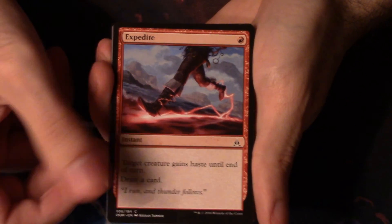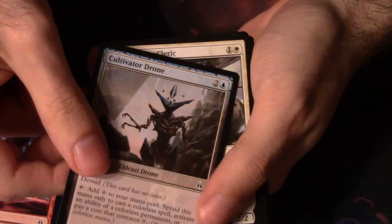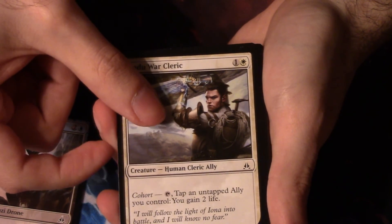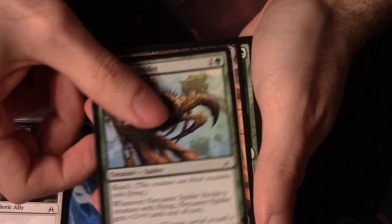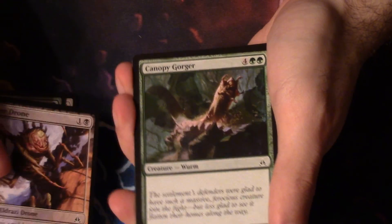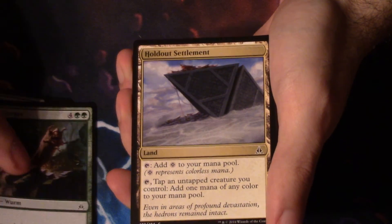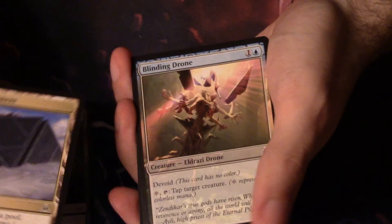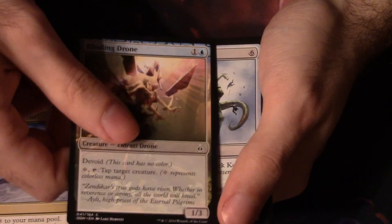We start with an Expedite, a Cultivator Drone, an Undo War Cleric, a Netcaster Spider, a Slaughter Drone, and then a Canopy Gorger, a Holdout Settlement, and a Blinding Drone. All the drones — every single drone, lots of drones today.